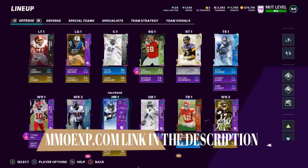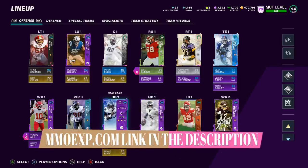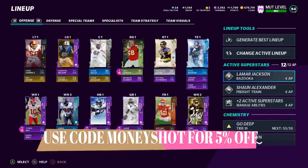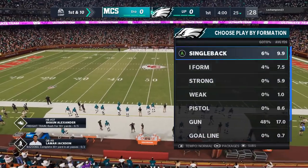While we're looking at my Mut Team, if you guys want to get your Mut Team up like mine, make sure to check out my coin sponsor MMOXP.com — link in the description below, use discount code MONEYSHOT to get 5% off. Other than that, I'm just going to get right into the gameplay.